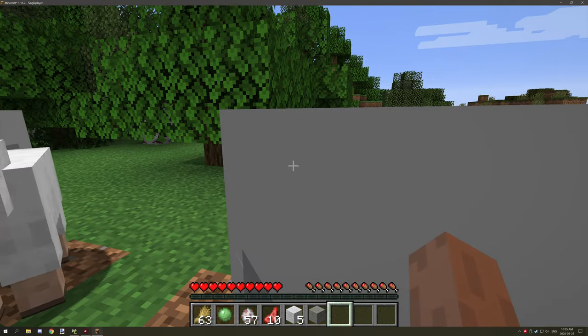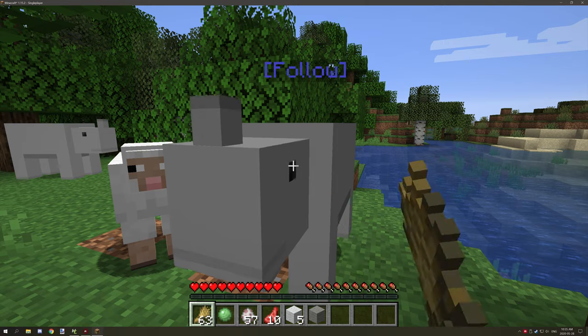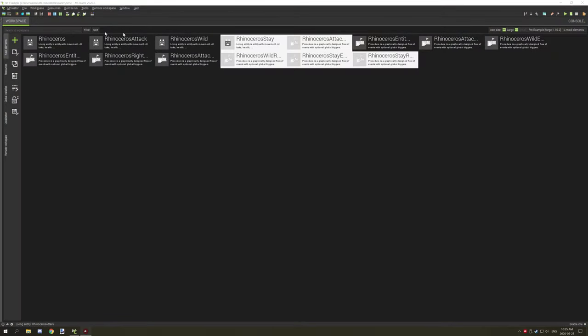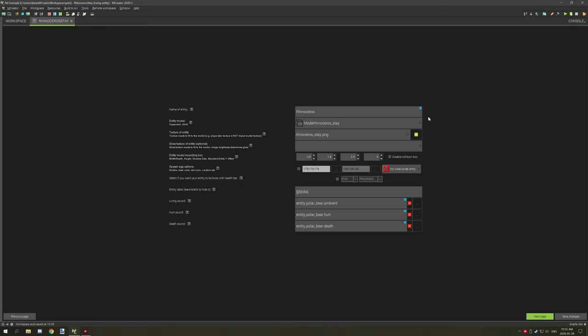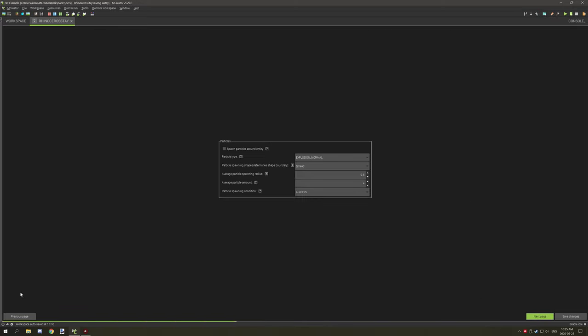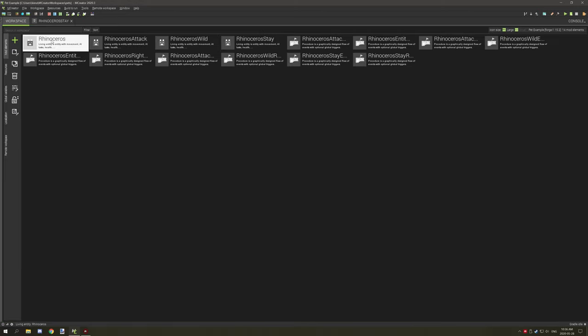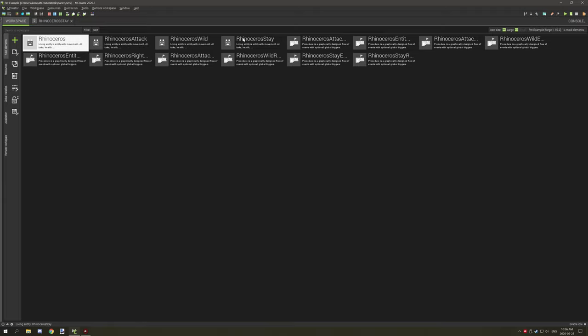The code I've used is a little bit different now. If you hop into the code I'll show you how it all works. I've added a new entity — the stay version — and what that does is it sets the movement speed to zero. It's essentially the same settings as the tamed rhinoceros version, just with movement speed set to zero so they can't go anywhere.